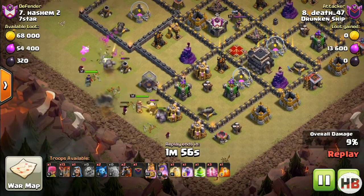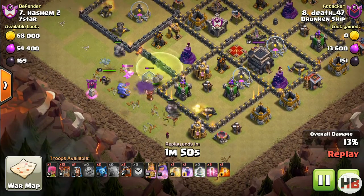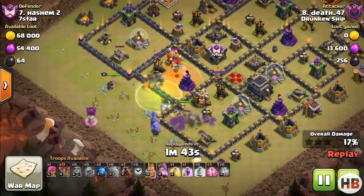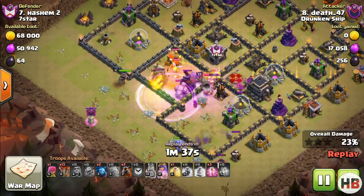As you can see, all the troops are deployed methodically so that everything enters the base. Drop the poison on time and rage up the bowlers. Once the enemy queen and a couple of air defenses are down, start the loon deployment.